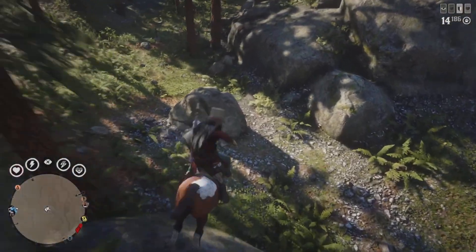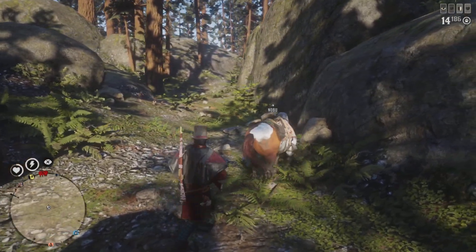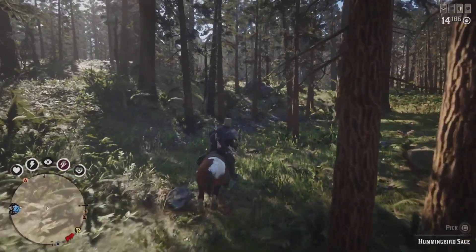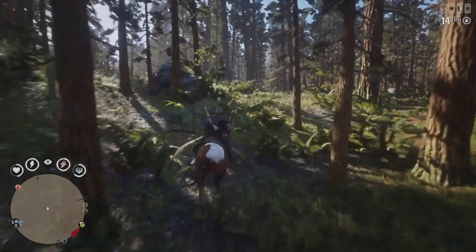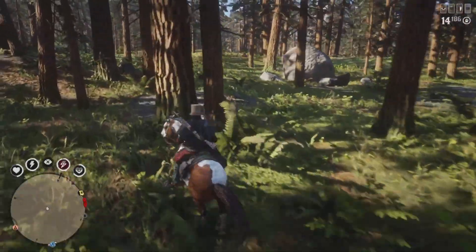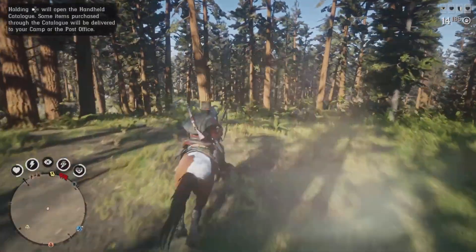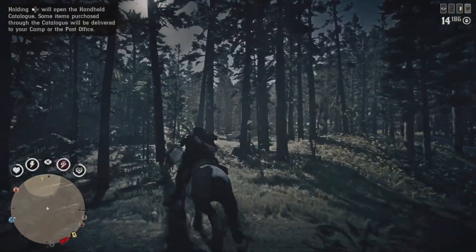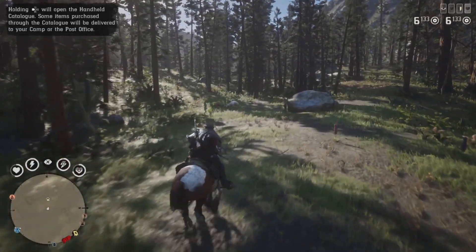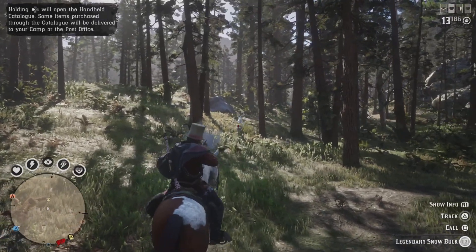If the legendary animal shows up there will always be a yellow question mark on your mini map. Always keep an eye out for it. Also, if you haven't already, make sure to subscribe to the channel to keep up with all the latest working Red Dead Redemption Online glitches, money glitches, and basically all kinds of glitches. Also make sure to turn on the notification bell so you don't miss out on timed glitches. There you go - there is a yellow question mark, which means the buck has spawned.